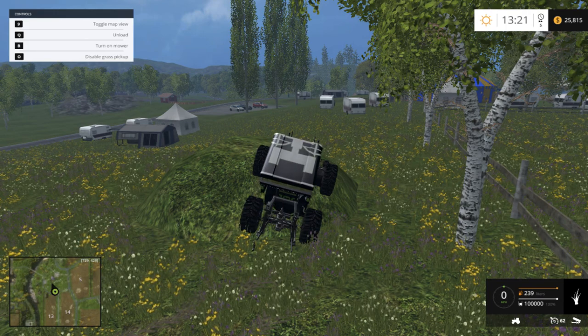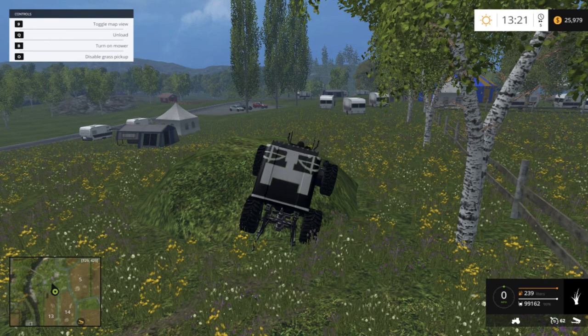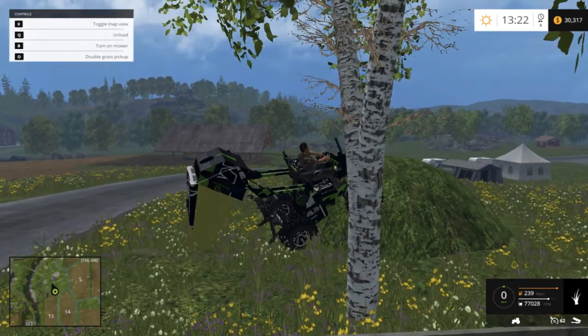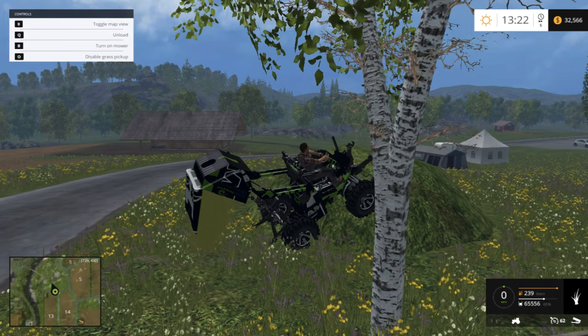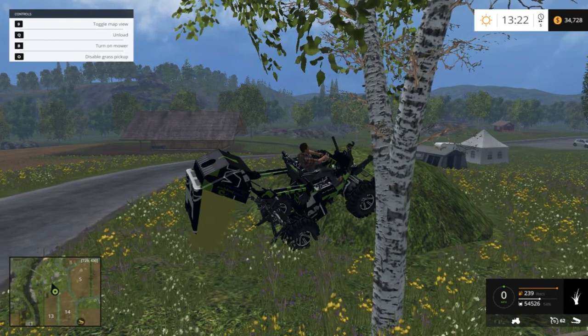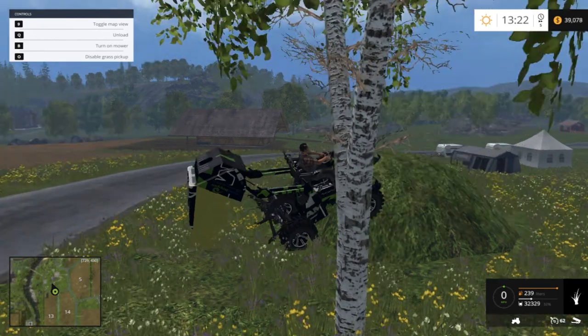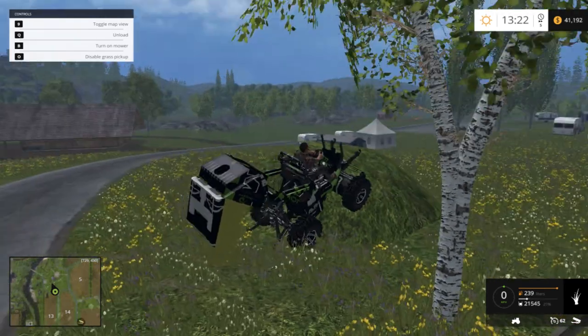Each load of 100% will sell for $20,000, which is pretty good money. This mod's also pretty useful for silage, because it'll store a lot of grass and then you can unload that into your silage bunkers and create silage, which sells for really good money.